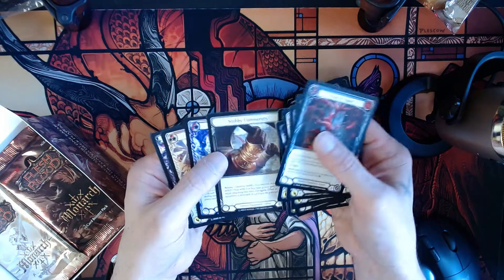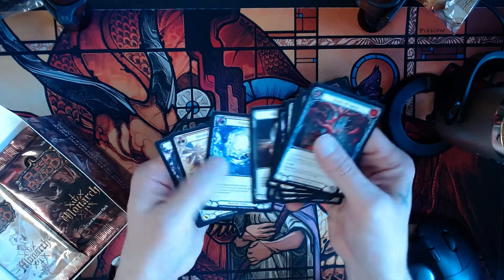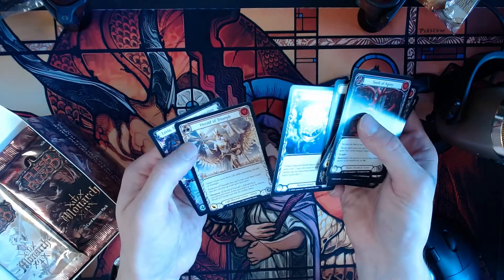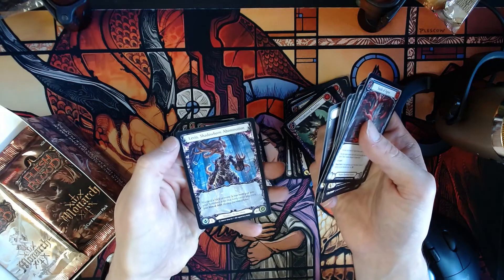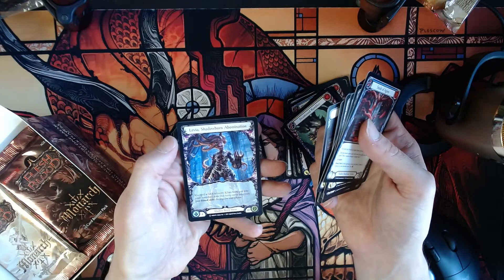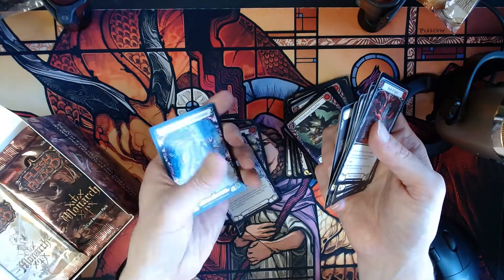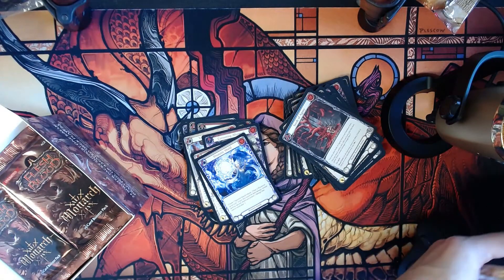Stubby Hammers. Prismatic Shield, Herald of Triumph. And here's a Shadow Brute Hero — Shadow Born Abomination. Wow. And on the other side, you got Shadow Brute Hero Young version. That is so cool. Beautiful artwork. These guys are just doing a phenomenal job on a lot of this artwork.